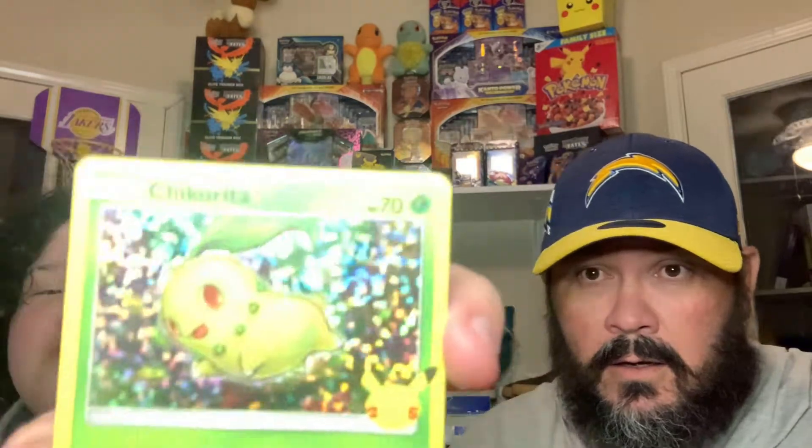Charmander. We got Fennekin and Chikorita. I don't think we have Chikorita either. We're going to have to double-check and see if we've added some new hollows. We got the full set — we're just missing 10 hollows, I believe, to complete the set. Definitely very cool.